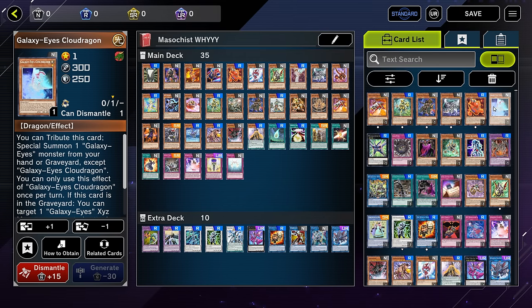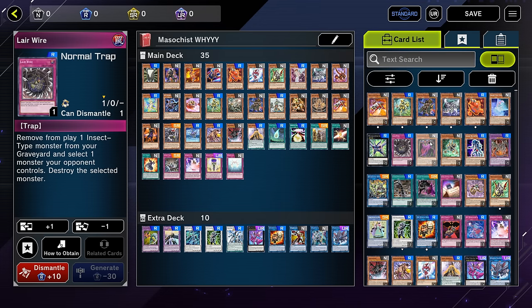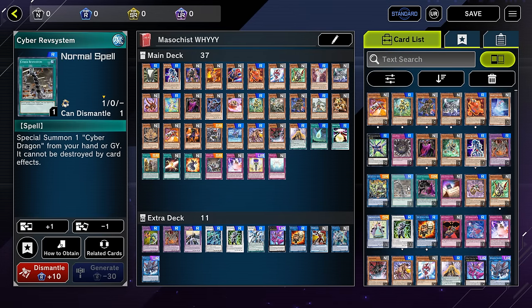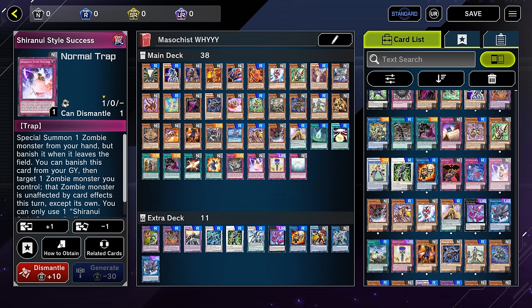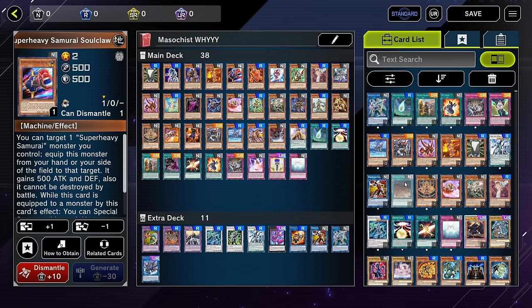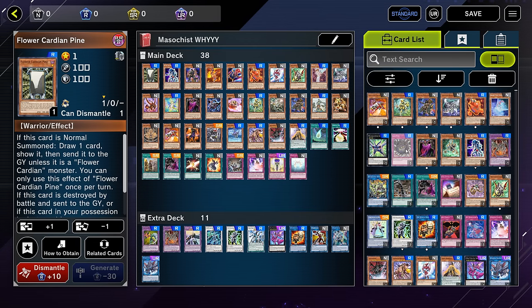Should we throw this in? It is a monster and it's a light. One insect — do we have any insects whatsoever? We can't use any of this, so no, we don't. We're throwing that in and we'll probably be throwing this in — anything we can get we're gonna use. We'll use Chain Summoning, obviously we need that.